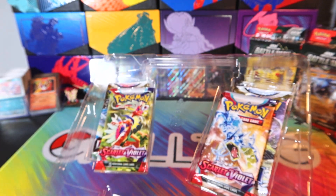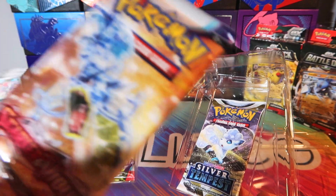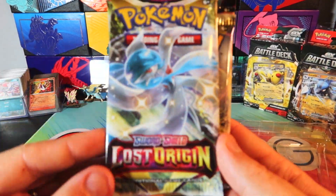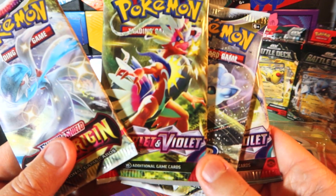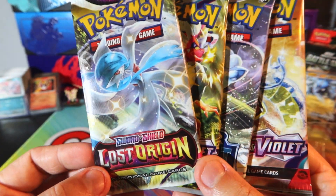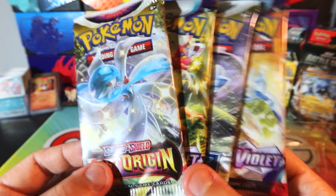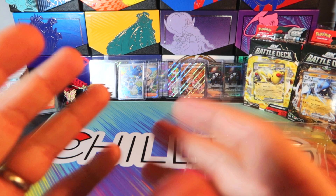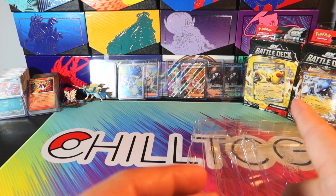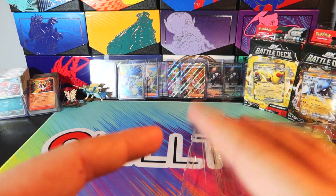I don't myself collect the Jumbo cards, but you gotta appreciate them. We're going to get one Lost Origin, one Silver Tempest, and two Scarlet and Violet booster packs. I'm really interested to open these packs because I haven't done any Silver Tempest or Lost Origin here on the channel. I think the Silozzar box is around $20 to $30, maybe in the $25 range. What you might see in the background are the new Ampharos and Lucario EX battle decks, which we're going to be opening in the next video.